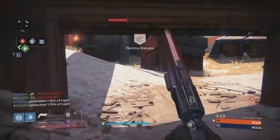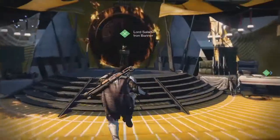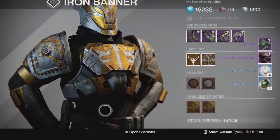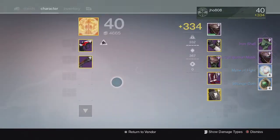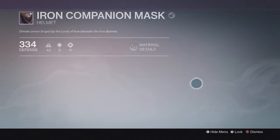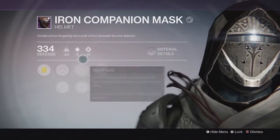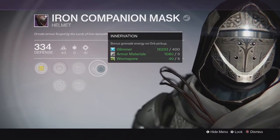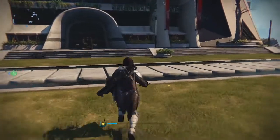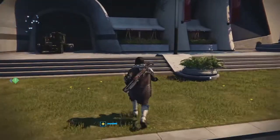Anyways, let's get into my loot for this week. Starting off on my first character, my Hunter, for my Rank 5 Iron Banner package. I got the Iron Companion Mask along with the usual stuff — the Ghost Shell, Motes of Light, and Strange Coins. This one came in at 334 defense with Intellect and Strength, and a bonus grenade energy on Orb pickup as one of the perks.